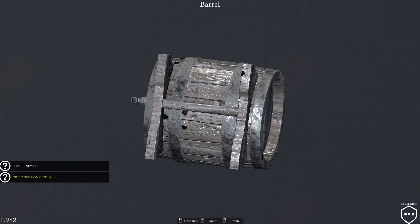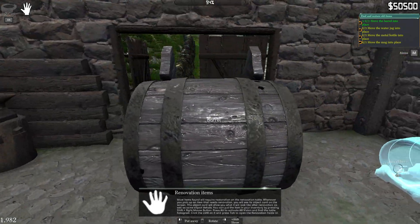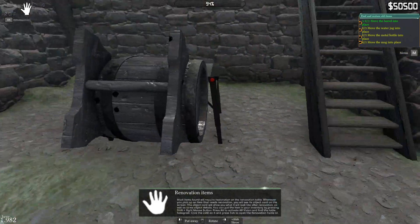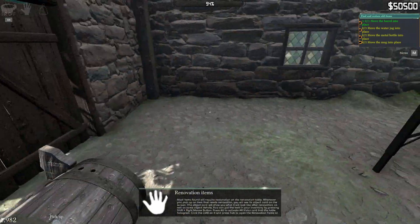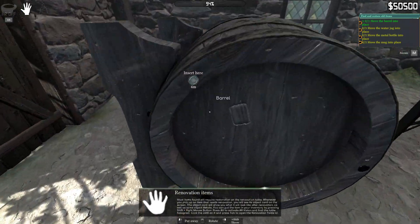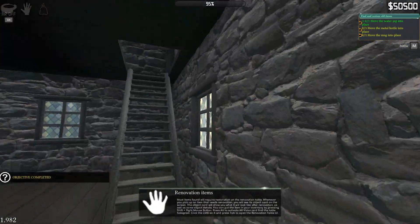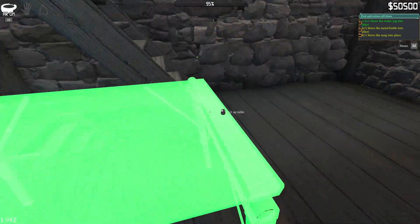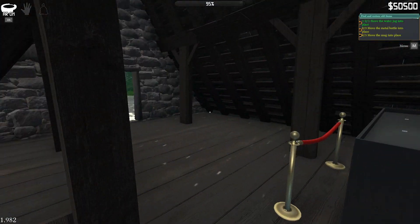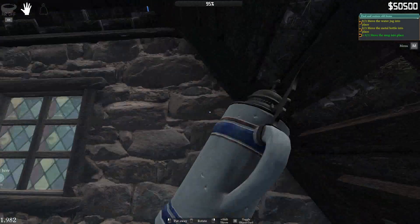Here we go. I just gotta take all these things and put them into place. Where do I put them? Talking about out of the top? Oh, right there. Okay. And the other ones — I'm assuming it'd be easier to come up here. Grab each one of these and bring them up.